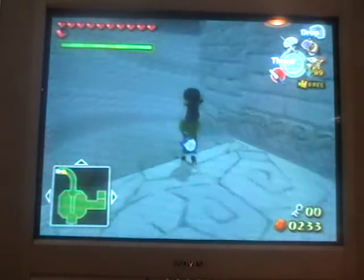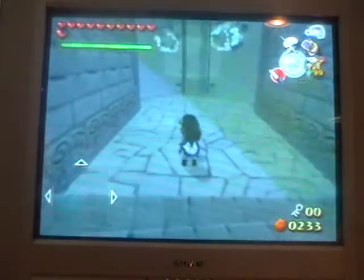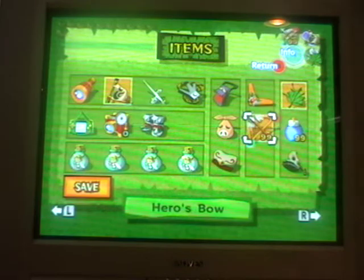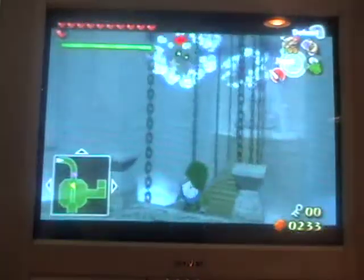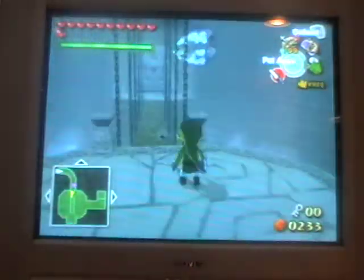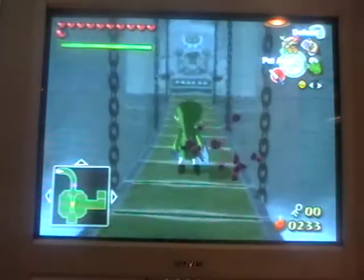Okay, here we are in this room. We're supposed to go over here and see these blue bubble things. What you're supposed to do is get out your Deku Leaf — and I believe you need arrows as well. Come at me. Oh yeah, you can take these guys out with the Deku Leaf.